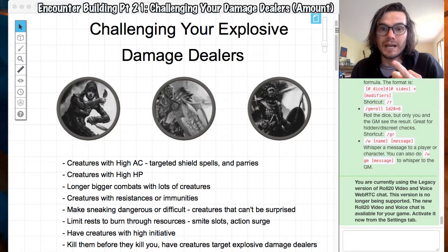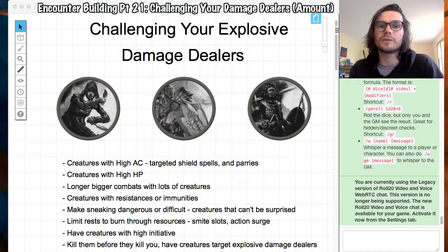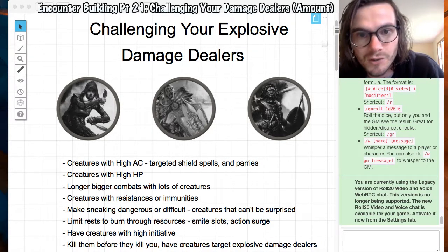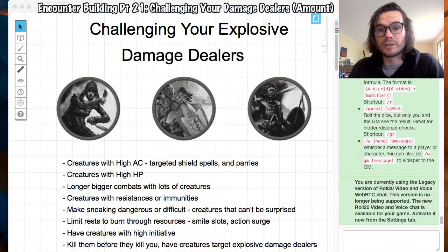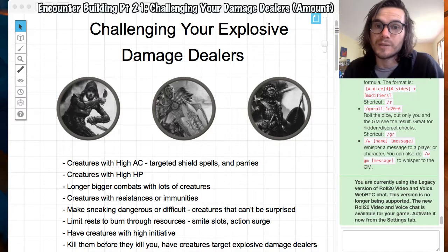Examples: Rogues have sneak attack, and if they crit — like your assassins with a crit — they can do a crazy amount of damage. Paladins have smite; if they attack twice and blow two second-level smites they do a crazy amount of damage. And fighters have action surge, so they get two actions in one round. These three examples can dish out an insane amount of damage in one round of combat and can literally kill your big bad evil guy in round one.